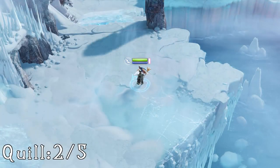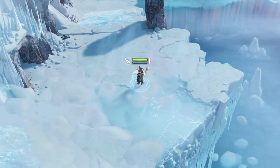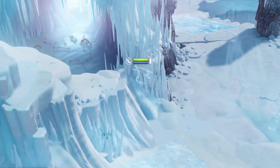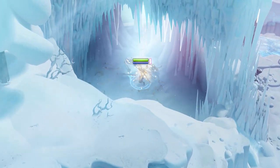For the second quill, right after you slide down the ice slide we just used for the first one, defeat the exploding beetles and then go left through the open door. Inside this small cave or den, you'll find your quill in the middle.